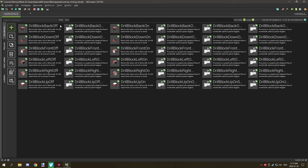There are two states for this particular project. There are six rotations for each side as well as two on and off states for the block to mine and not mine. So there is a total of 12 different blocks that you'll need. These are the blocks here.